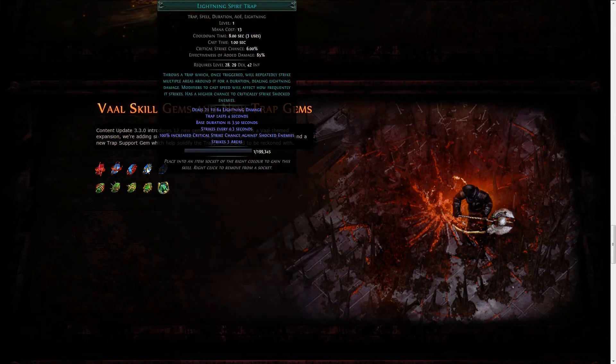There's also a new Lightning Spire Trap, which deals damage around the trap location, striking every 0.3 seconds — and it can also strike faster if you have more cast speed, which is interesting because cast speed definitely did not work for traps before. This opens up a lot more to Elementalists using traps instead of Saboteur.